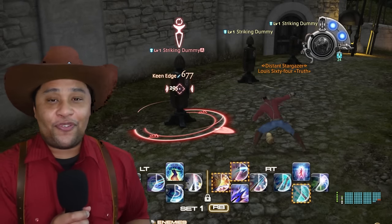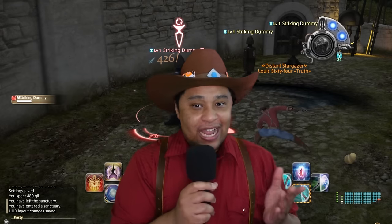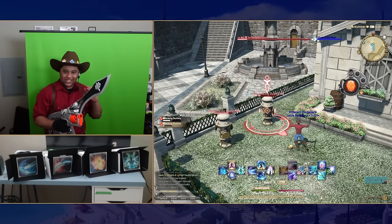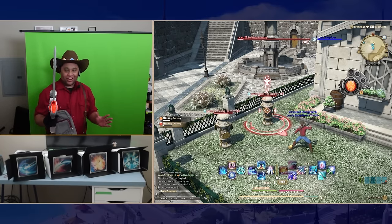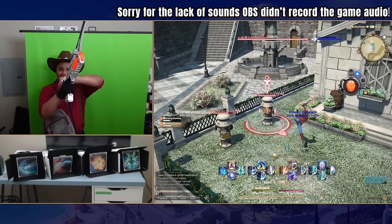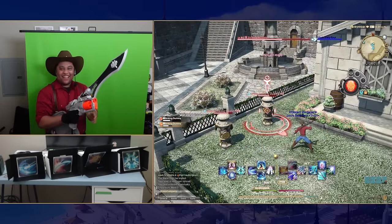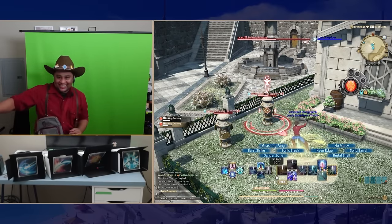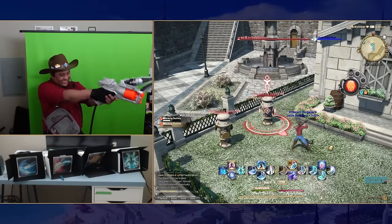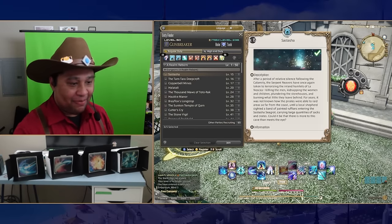With the gun code finished, it was finally time to combine the two systems and try to fight a training dummy. I was actually really nervous about this, as I hadn't done a test like this before. Here goes nothing — let me just do a quick rotation, some gun stuff, and I should be fine for the trial. Hey, pretty good. It works! Or at least it works well enough to bring it to duty roulettes.